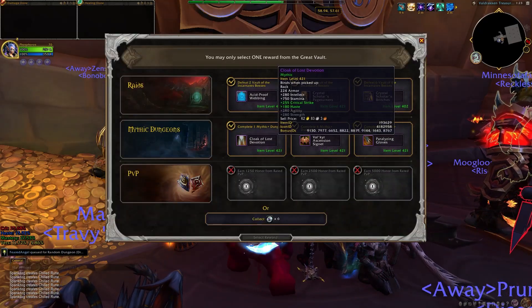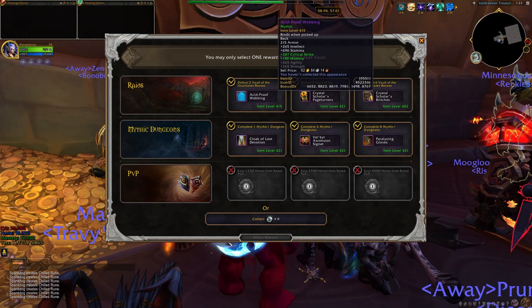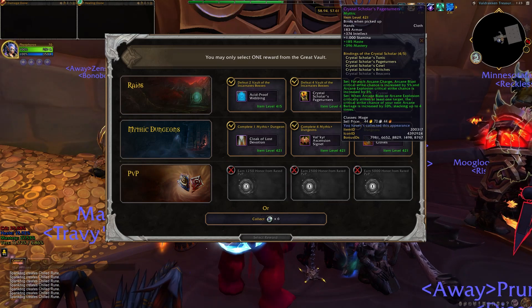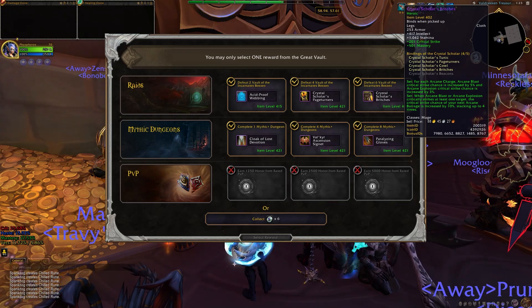Okay, so we have a 421 Cloak, 421 Ring — that's really good — 421 Hands non-tier piece, 415 Cape, 421 Hands that are a tier piece, and 402 Pants that are a tier piece. So I'm going to go ahead and sim all this stuff and then get back to you guys.